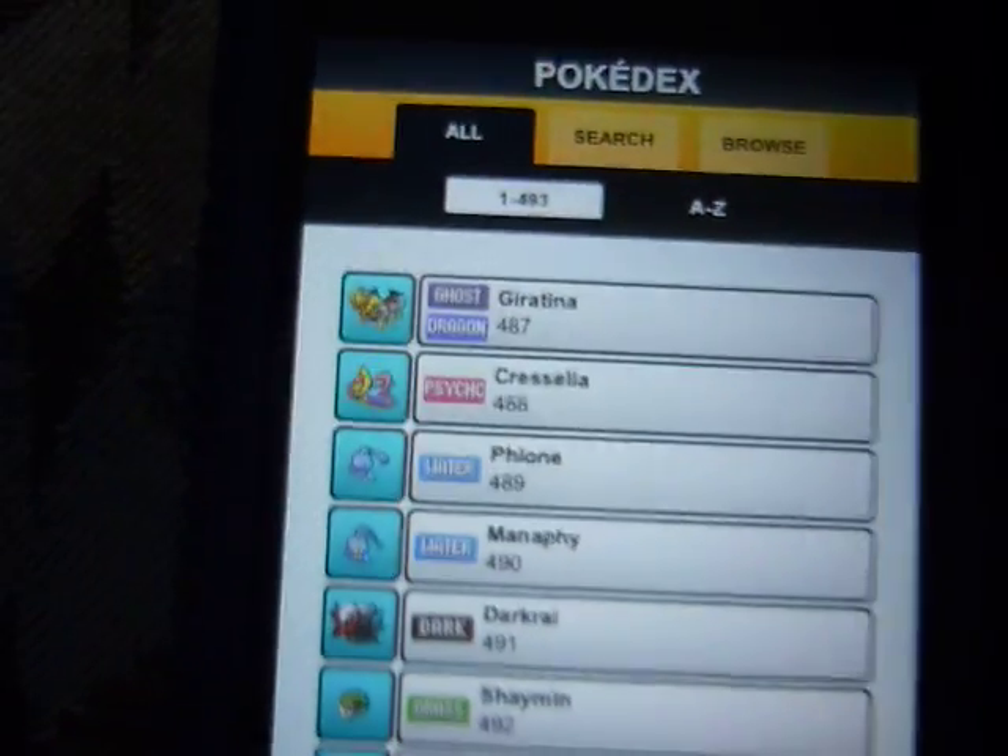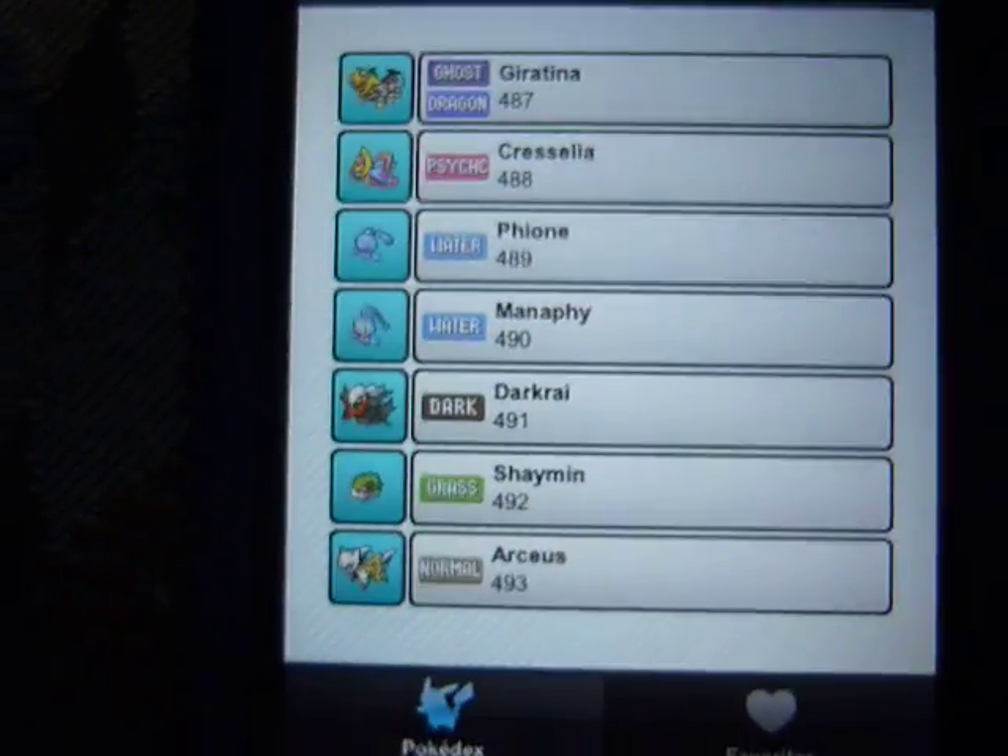In the main menu when you bring it up, you have Pokédex and favorites.